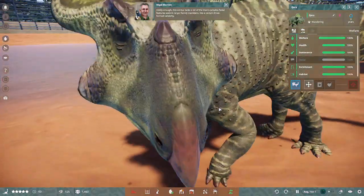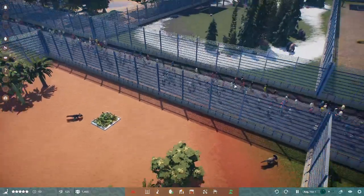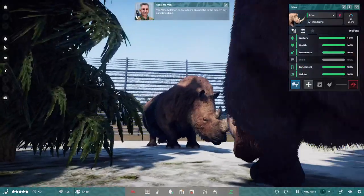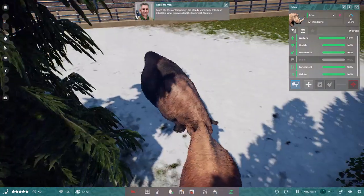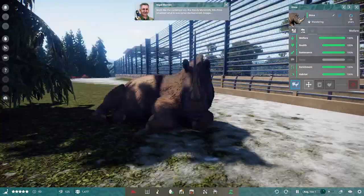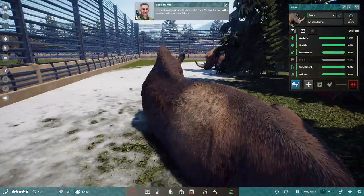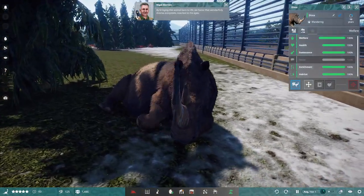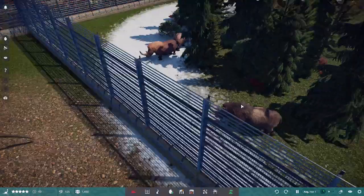Oh, you can see the teeth there. That's Protoceratops. The woolly rhino, or Coelodonta, is a relative to the modern-day Sumatran rhino. Much like its contemporary the woolly mammoth, this rhino inhabited what is now called the mammoth steppe — a vast cold grassland that extended from Western Europe to the most remote corners of Siberia. By bringing this animal back to life, we honor that wonderfully diverse ecosystem, now lost to the ages. Woolly rhino — brilliant.